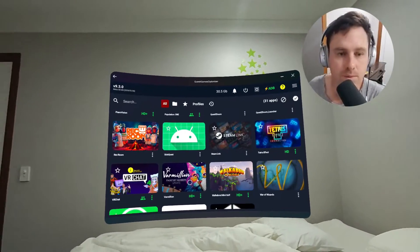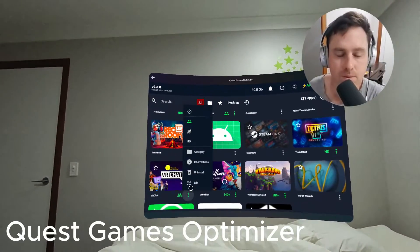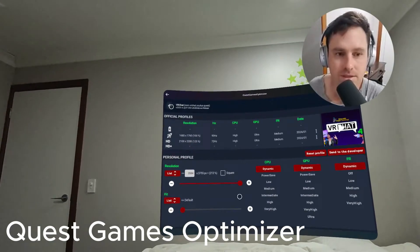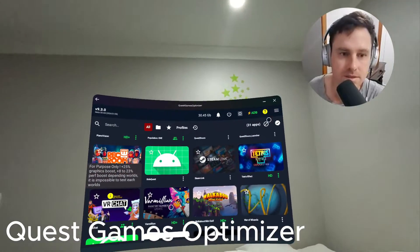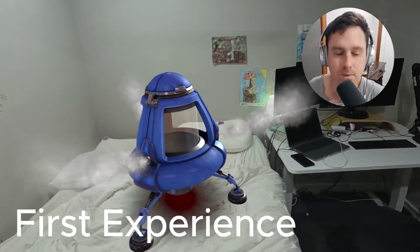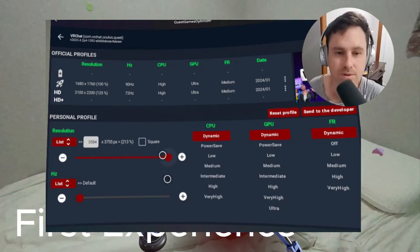I want to make this video about the Quest Game Optimizer. I recently purchased it — it's a $10 application that's not supported by Meta or SideQuest. It's built by an indie game developer part-time, and it allows you to increase the graphic settings on your games within the Quest, so you can pump them up to a crazy resolution and get really clear graphics.